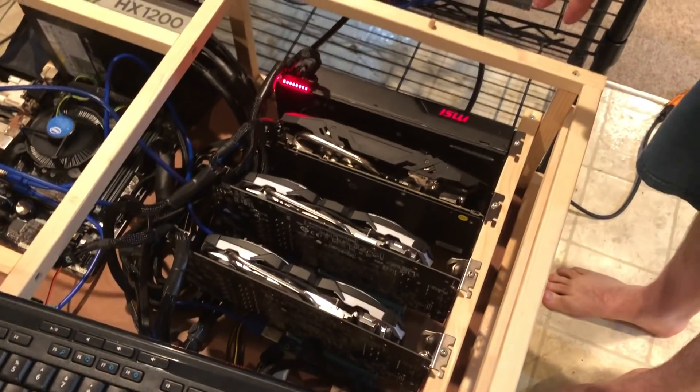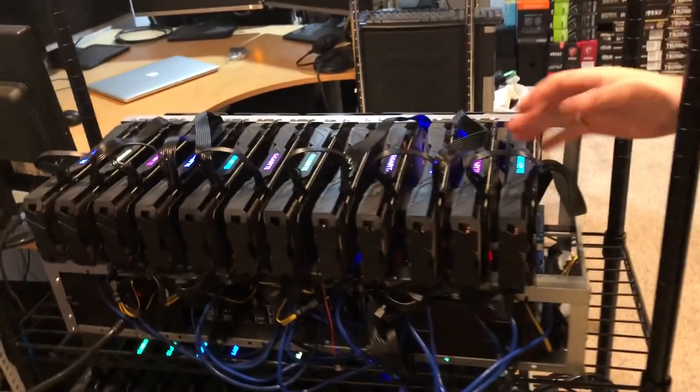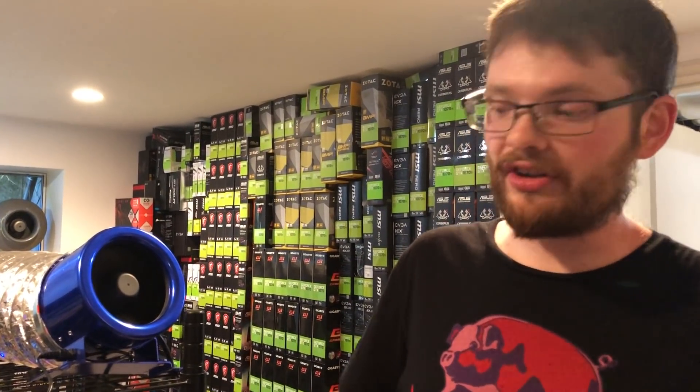This is an AMD miner we just built. We got a Vega 56 and three RX 580s, all running XMR stack mining Loki. This is one of our 12-card builds — 12 GTX 1070s, which is the most efficient sols-per-watt card on the market.